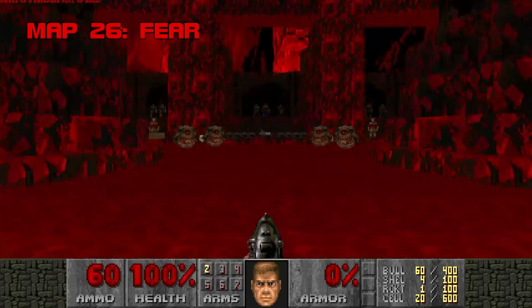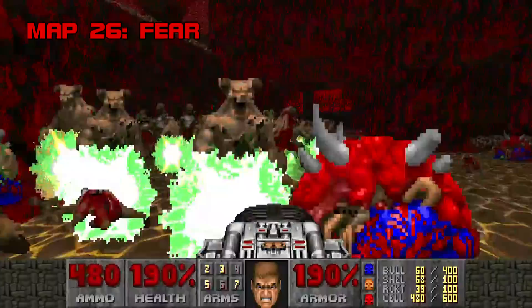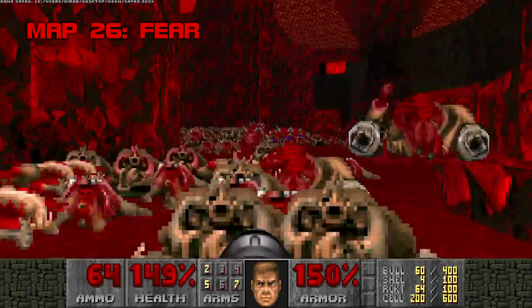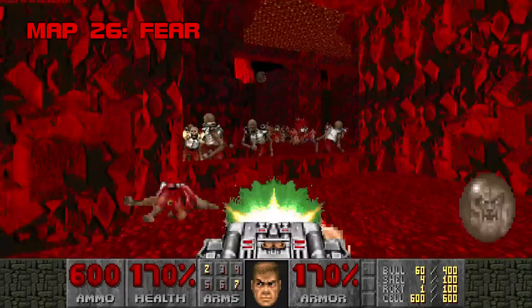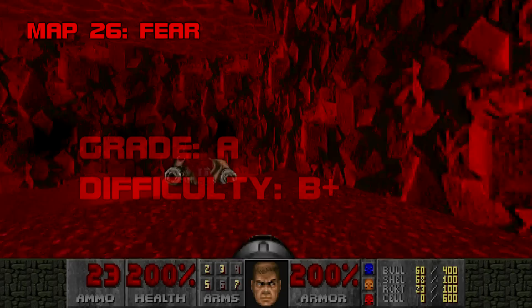Map 26: Fear. Fear starts with a deafening roar and never lets up. Grab the BFG, leap into the gorge, and go to town. Swaths of hell knights, revenants, cacodemons, barons, a platoon of 14 cyberdemons, endless energy cell packs, and 10 megaspheres — this is where Scythe finally comes into its own. I usually dislike slaughter maps because they tend to be redundant and overlong, but the appeal of Fear is that it's essentially one gigantic fight that wraps up in five or ten minutes. Alm gives you two invulnerabilities to help with the three trios of cyberdemons guarding the keys, and the pit demons will do plenty of infighting in the meantime. Fear is one of the all-time classics — a jolt of adrenaline and the purest distillation of action-packed fun that Scythe has to offer. Grade A, Difficulty B+.